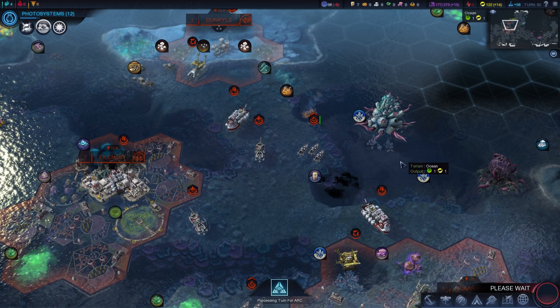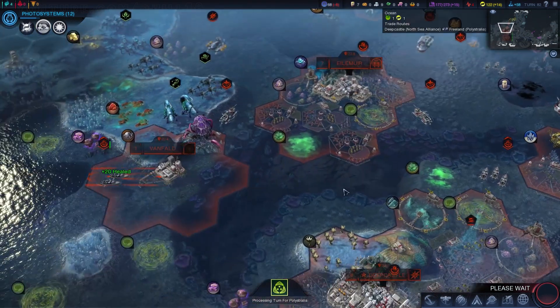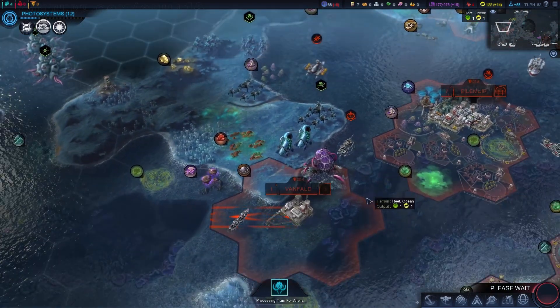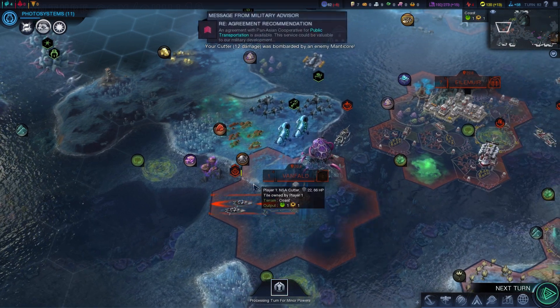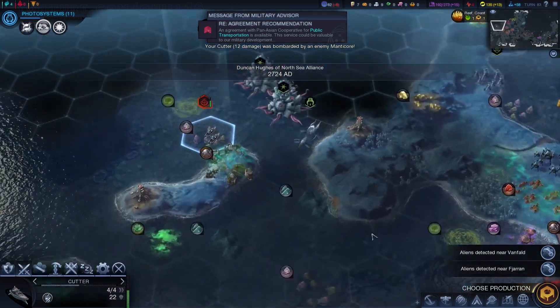At a certain point, you know what? They're getting in my way. I've got a navy and I just want to clear some space — this is my space. Harmony or not, that's not the way it goes. Now I'm going to start to get bombarded. It looks like I'm moving a bit of a fleet towards Hutama over there.